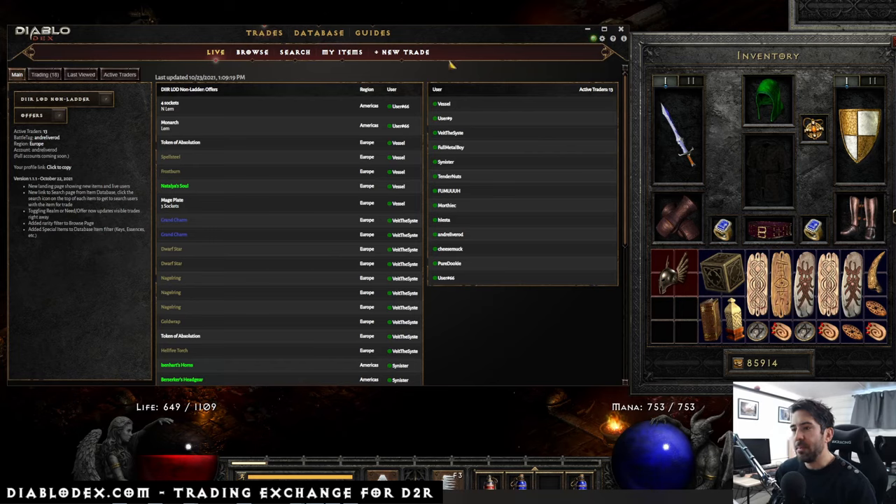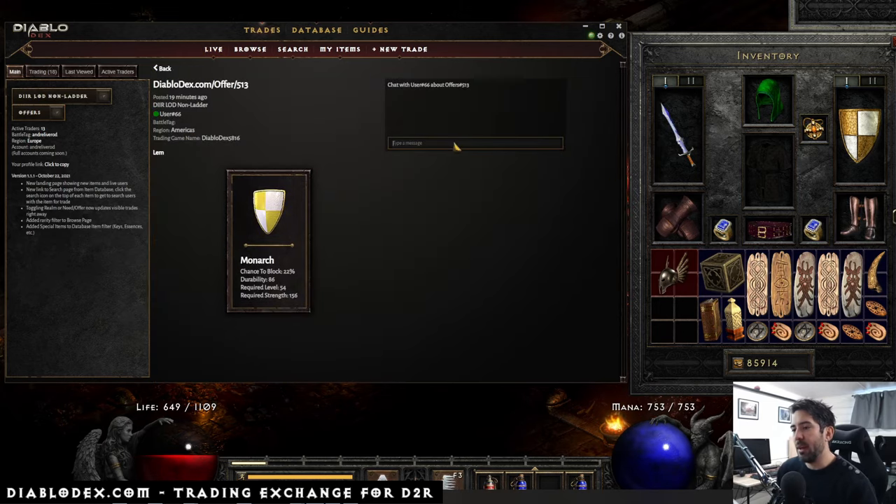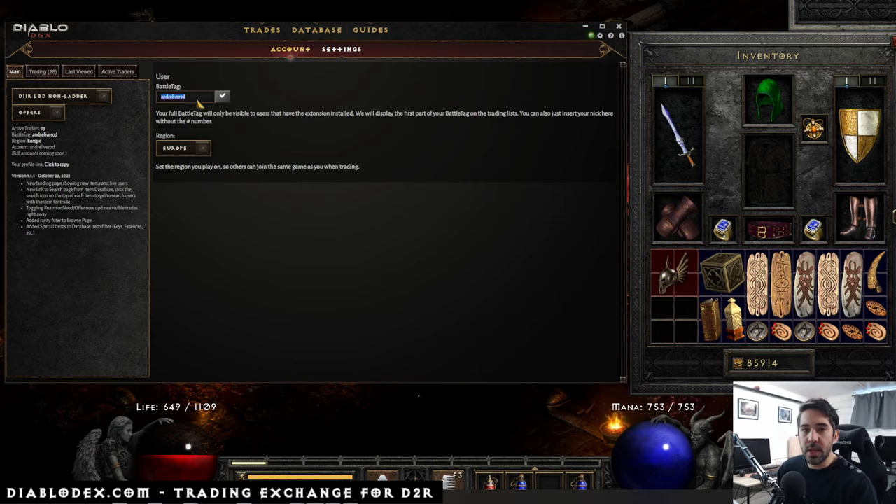This is what you see when you open the app. This is a Windows native app — it only works for Windows, unfortunately, there is no Mac support. As you can see, there are a couple of people online on this landing page. If I hover the items here I can read all the details about them. I can get in contact with a user by clicking an item and talking directly with them. You can trade with other people without even creating a username — the user is created right away when you enter the app. But you can add a battle tag if you want, or stay anonymous and just put in a username like I've done.